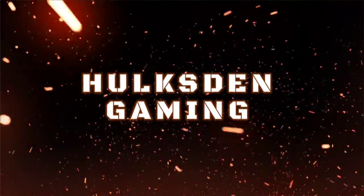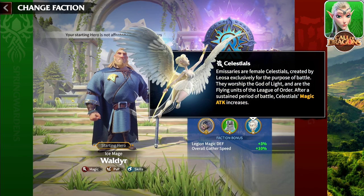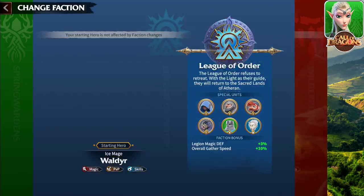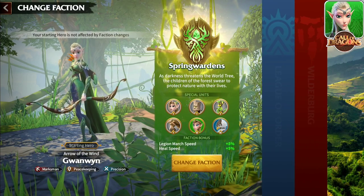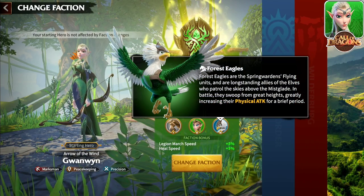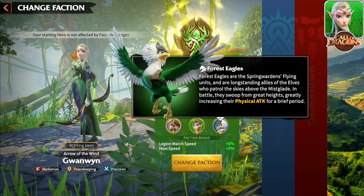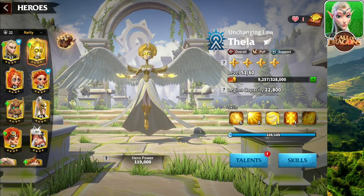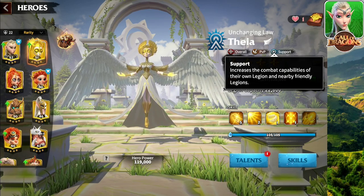Let's get it started. Thea is a legendary flying hero which means you can use her with any of the flying troop types from all 3 factions. You can use her with the Celestials, the Wyvern Riders, or the Flying Eagles. She is classified as overall, so she can be used with any flying troop type. We'll begin with a quick overview — she is overall PvP and support, and we're going to have a bunch of different talent trees to work with.